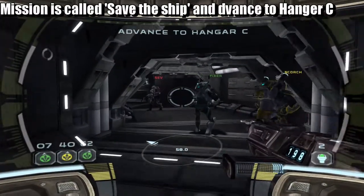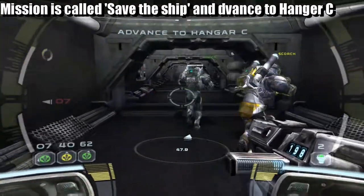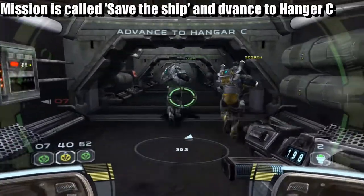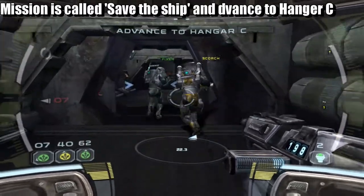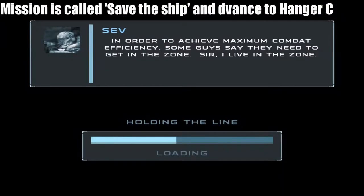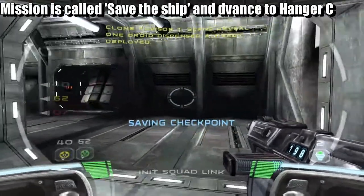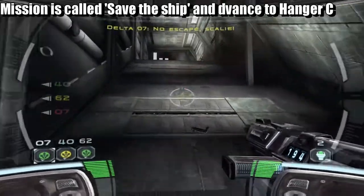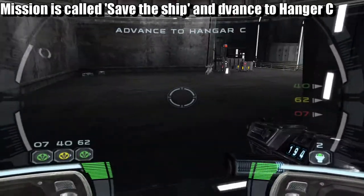The mission is 'Save the Ship' on the cruiser map. When you go to the campaign map, you need to go to the cruiser ship map, then go to 'Save the Ship,' and it's set to Hangar Bay. Once you have made it to the Hangar Bay, here's what you need to do.